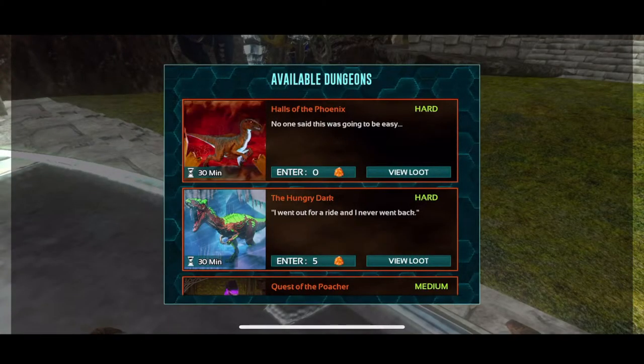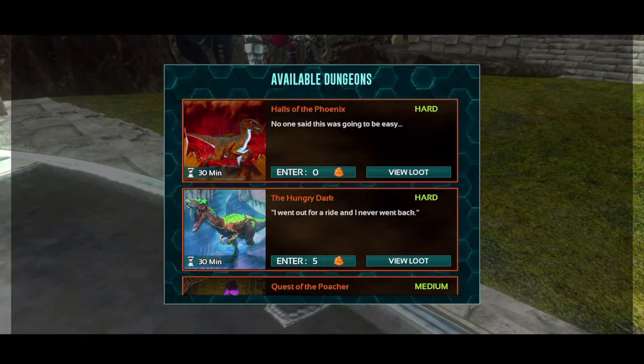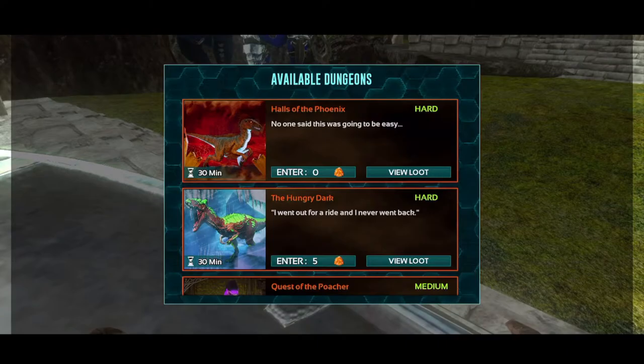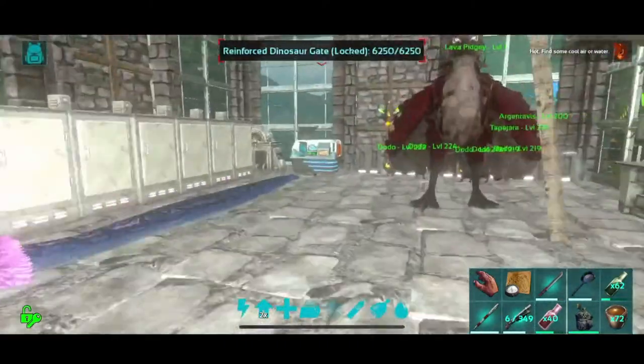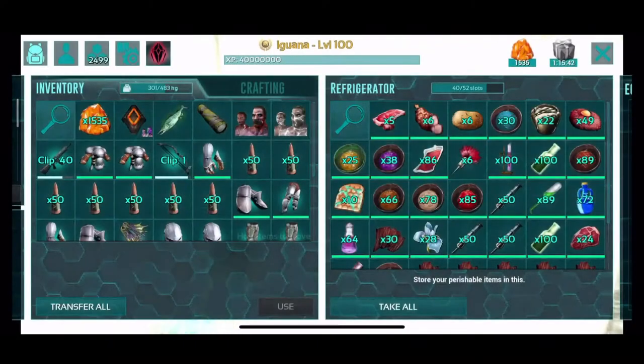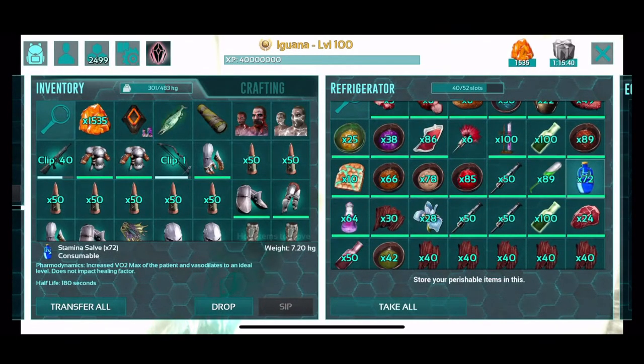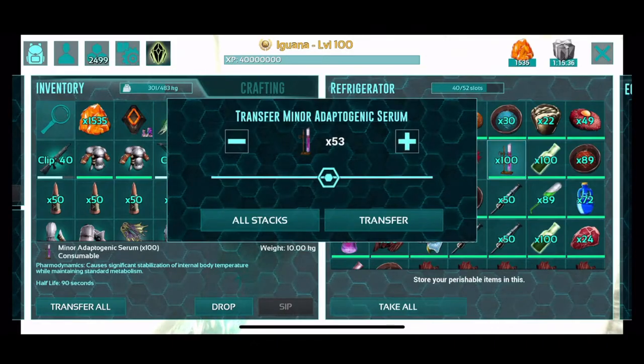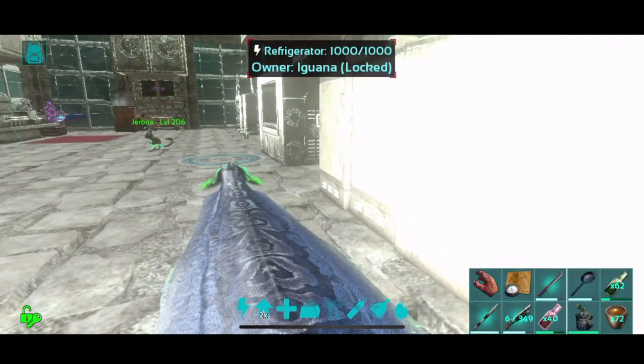All right, let's go ahead and hop in, guys. New week, new dungeon — well, old dungeon, but new dungeon. This one is called Hulls of the Phoenix. It is a hard difficulty dungeon. I might need to grab some adaptogenics based on that picture. I can't remember if this is a hot dungeon. It might be. Luckily I have tons of adaptogenics. We'll just take a bunch of those.